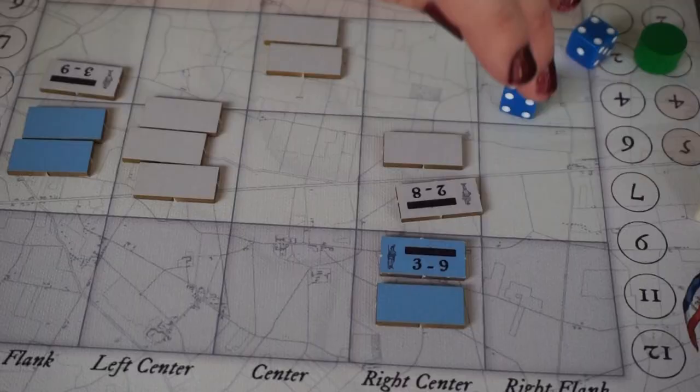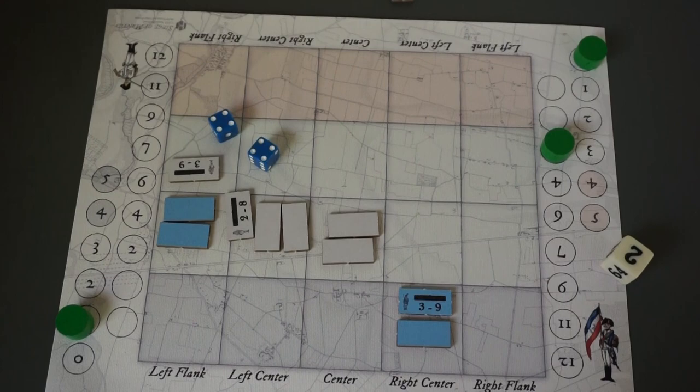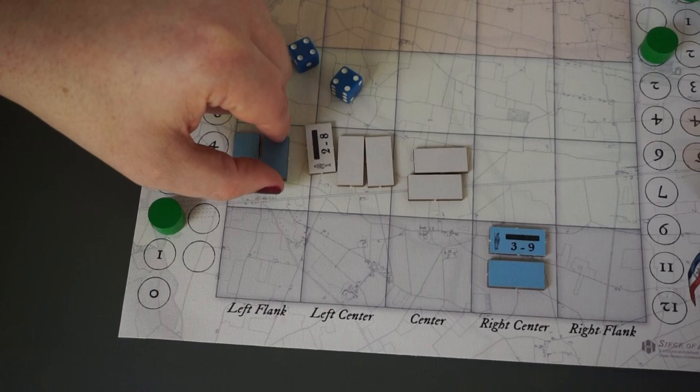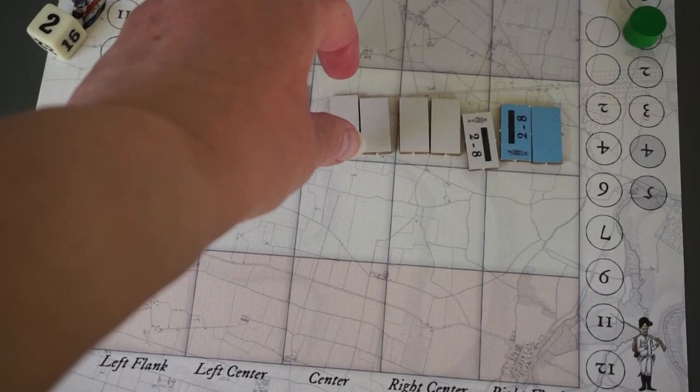France has similar luck on her right. Austria's next attack is not so lucky — they roll doubles. That's a blunder, and it eliminates the first unit in the wing; in this case, the only unit in the wing. This frees up the French to turn and meet the threat at its flank. Then the French right threatens the Austrians with a powerful flank attack. Austria can't risk it — they turn to meet it. This means they don't have enough commands to attack.